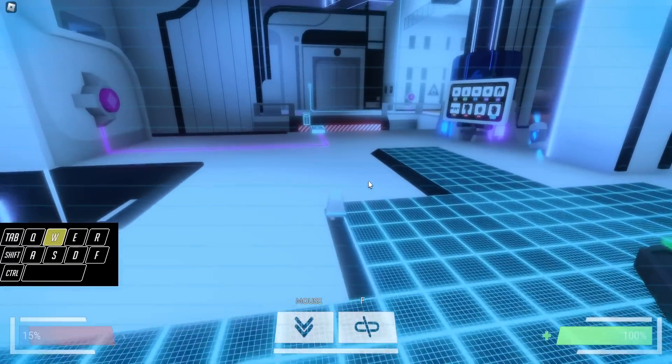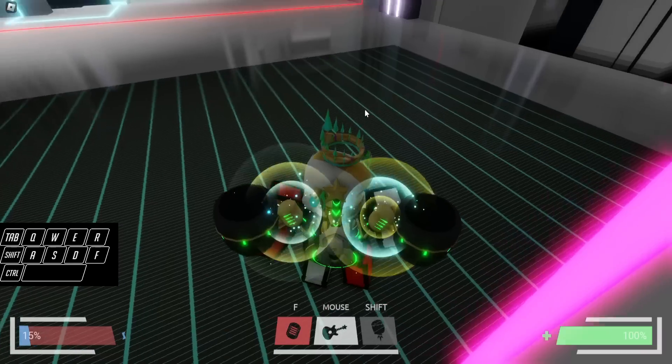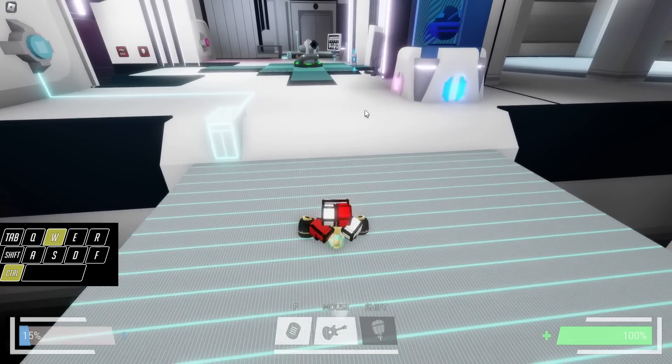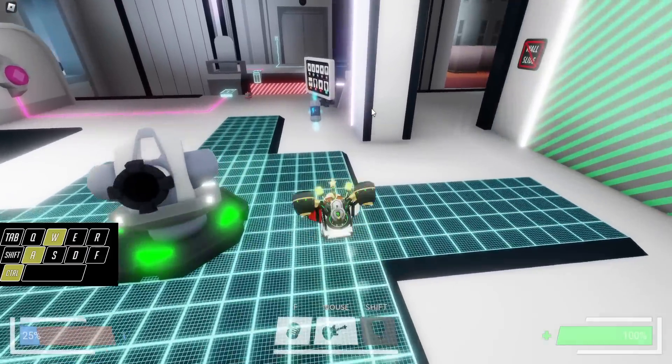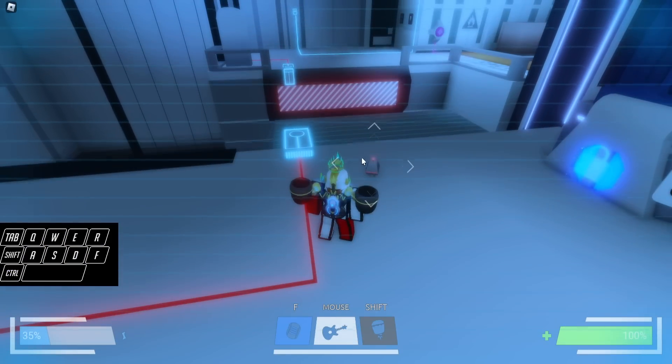If you take two bots, one bot goes to the spawn room for the first piece of the egg, and the other bot heads upstairs. You only need one bot to do the rest for the other part of the egg, and then you can do the skip to get out.